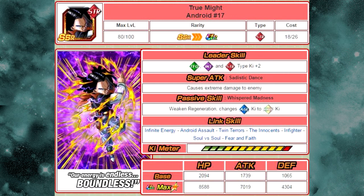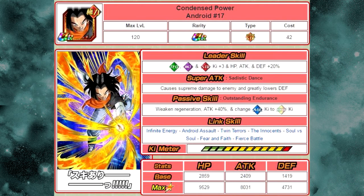The next card is True Might Android Number 17. He currently causes extreme damage to the enemy, weakens regeneration, and changes Agility orbs to rainbow orbs — he's a Ki orb manipulator. His current link skills are Infinite Energy, Android Assault, Twin Terrors, Innocence, Infighter, Soul vs. Soul, and Fear and Faith. He Dokkan awakens with 35 medals, or five runs on the event, into Condensed Power Android 17.